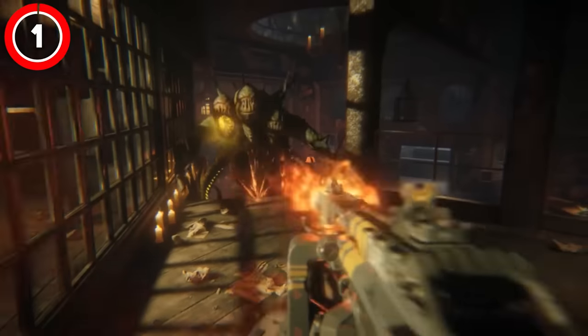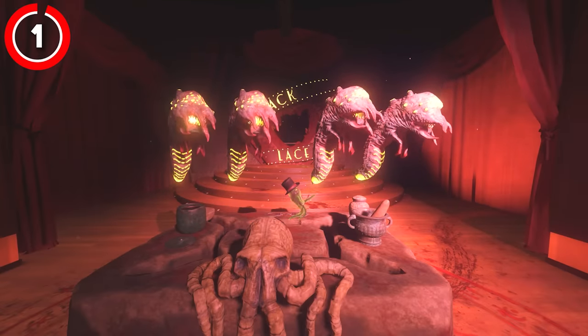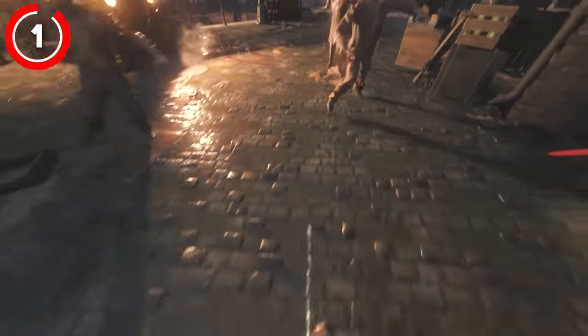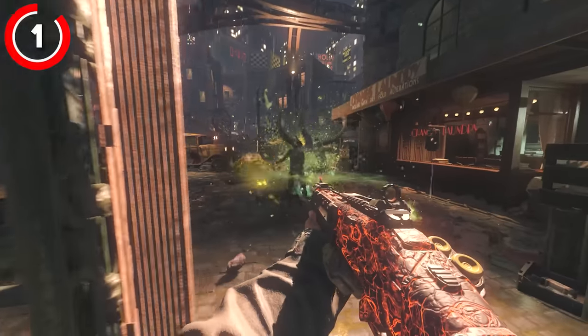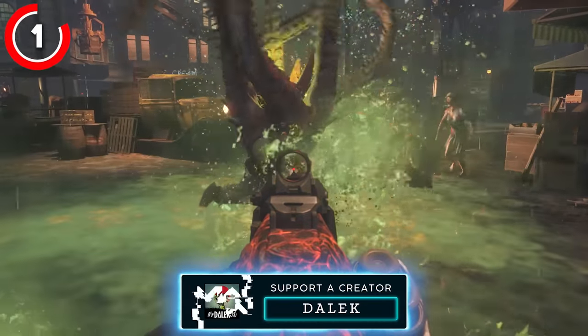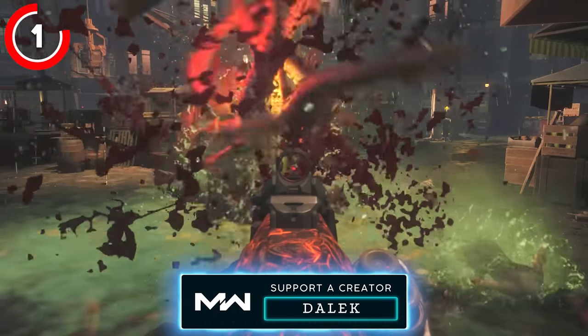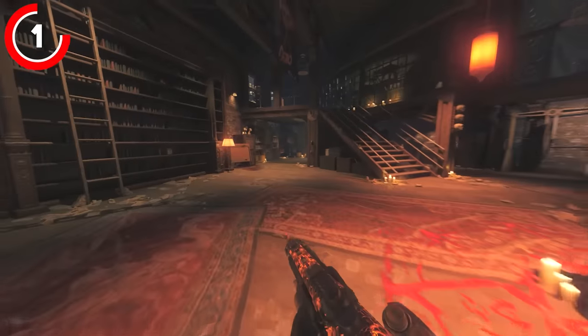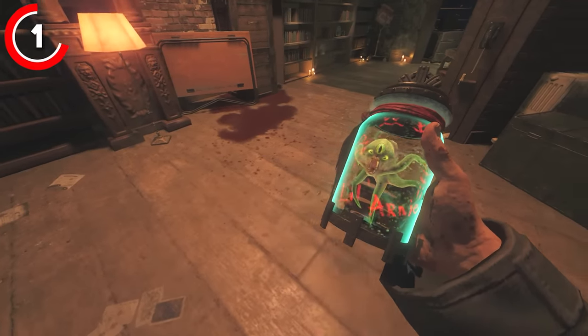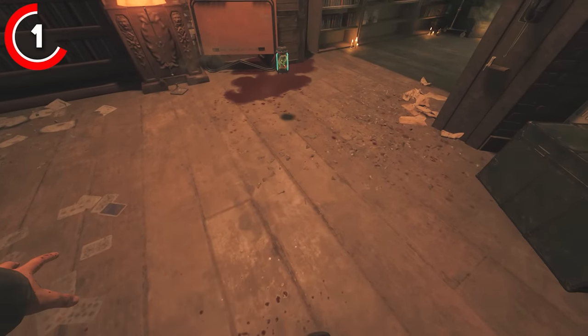We're kicking off with Shadows of Evil and the Little Arnie upgrade. We're introduced to the greatest version of the monkey bomb yet - the Little Arnie. If you got 150 kills with this on the map, you could begin a very simple but very rewarding easter egg to upgrade them. After hitting the kill requirement, there are three places around the map where you want to throw down a Little Arnie. The first is inside of Rose's lair, underneath a mannequin head.